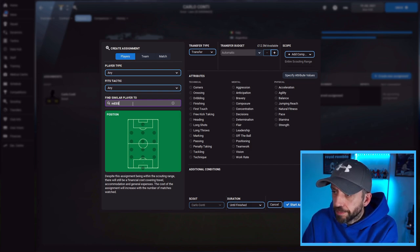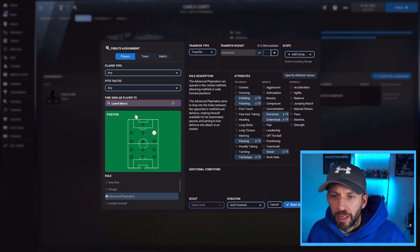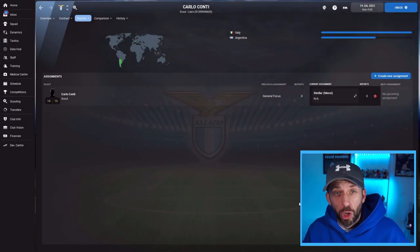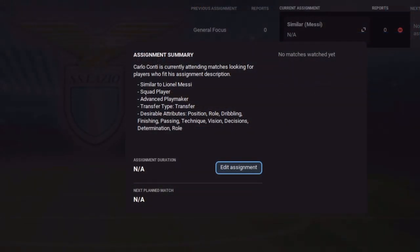I know I want a Messi-style player in that hole behind the striker, so I simply type in Messi. Up it comes — Lionel Messi. We put it in there and it bangs in Messi's main standout key attributes. Start the assignment, and Carlo Conti is going to go away and search for our new version of Messi. There's the assignment summary of what he's looking for — similar to Lionel Messi. You can tweak the attributes if you need to focus on different ones. That's a nice quick way to find a player similar to another player your team needs.